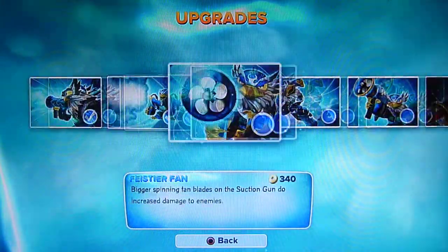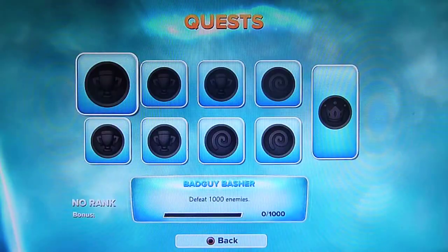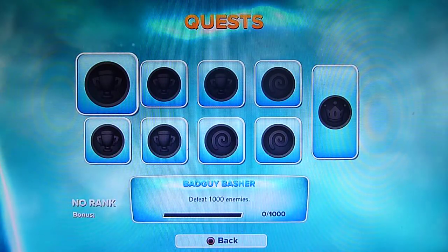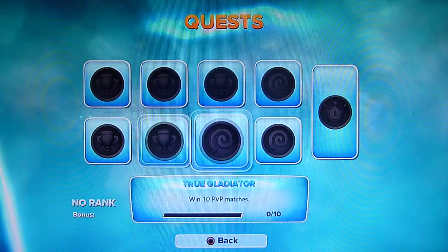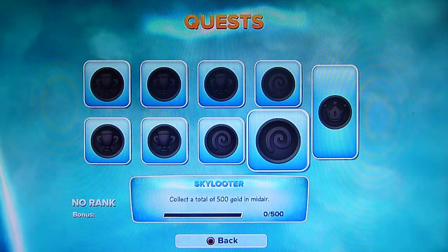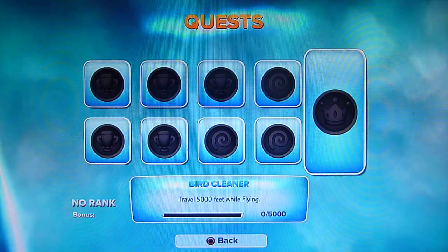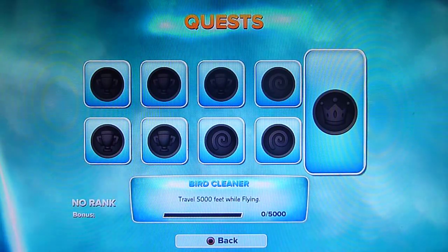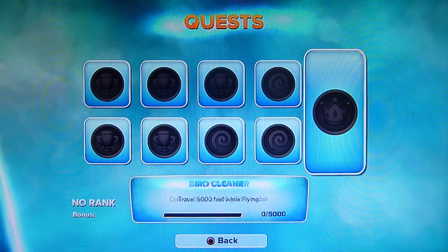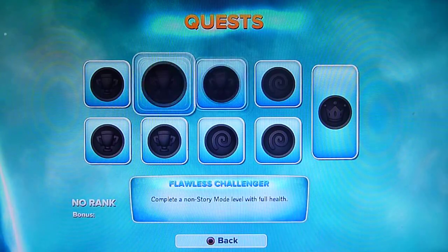And then you've got things like your upgrades to get as you go along. And then quests — you can have a look at them and see what you're getting. Basically, these eight will always be the same for every single Skylander, but the one on the end will depend on the Skylander itself — this one will always be different. This one's got Bird Cleaner: travel 5,000 feet while flying, so it won't be too hard. And then you get three elemental based ones and three normal ones.